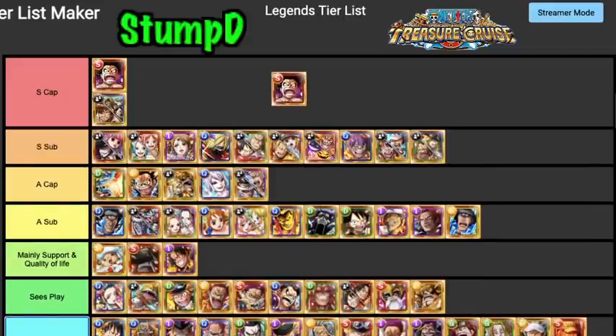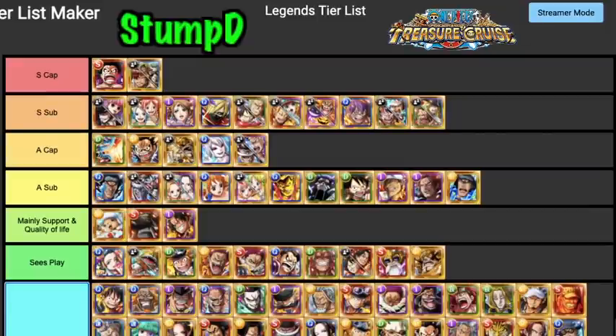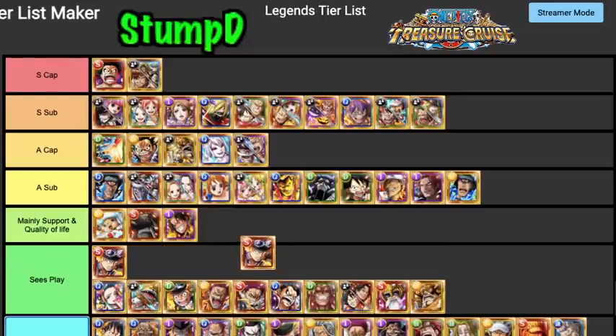V2 Snake Man is definitely an S Tier Captain. Five times captain when you have a strength or meat orb for strength units, and four times otherwise. His special is amazing — full board orbs. He can have some of the best subs and supports in the entire game as he's a rainbow captain with a plethora of good options. He's super typing giving two times attack boost to the entire crew if you're running a Straw Hat crew.